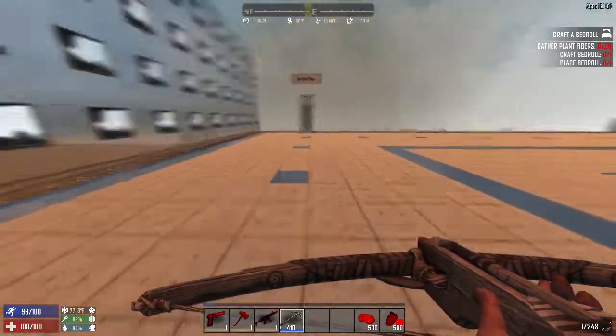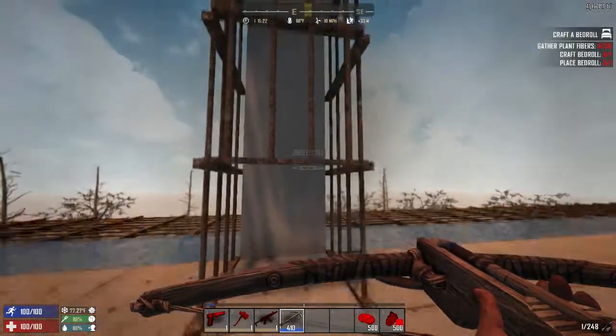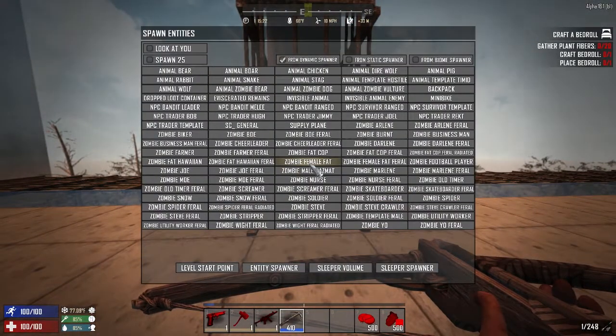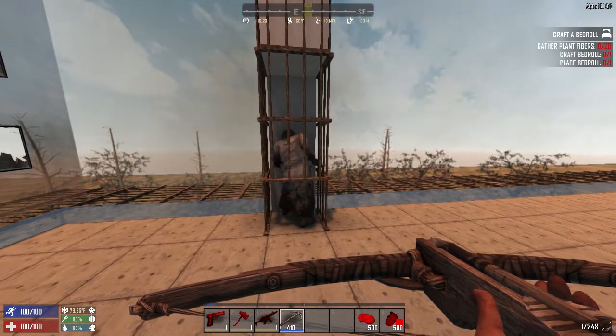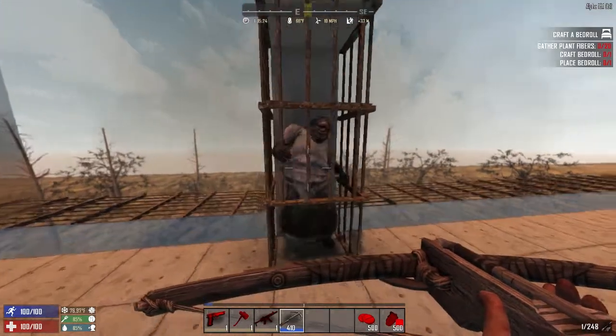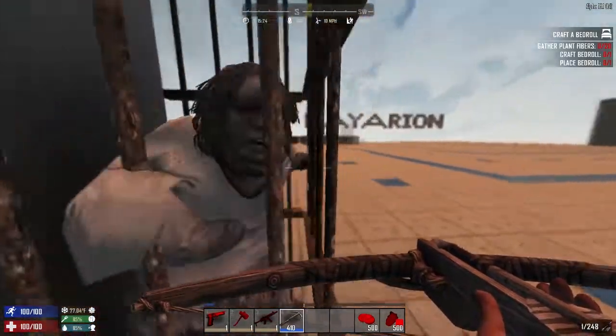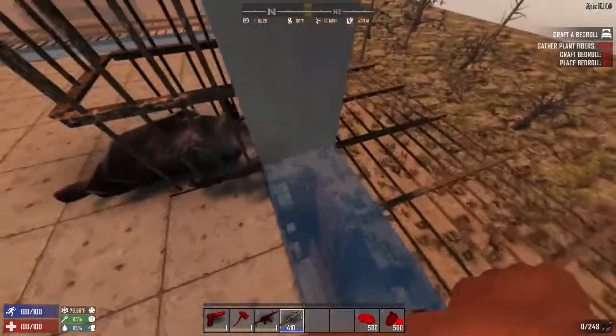Maybe you want to practice on zombies. In that case, you can go to this badass-looking zombie cage. Pop a fatty in there and just watch them struggle for a minute. Look at that — you can't get out of here. I'm done with you.